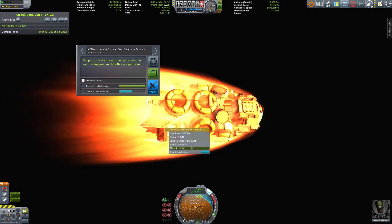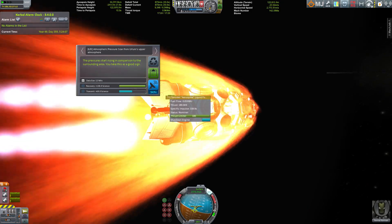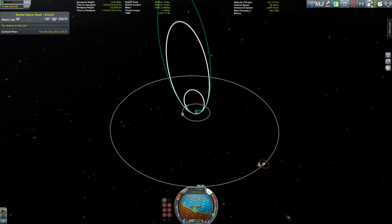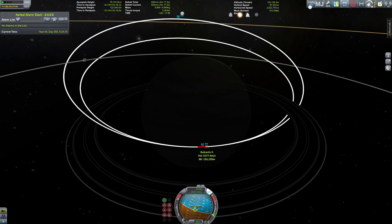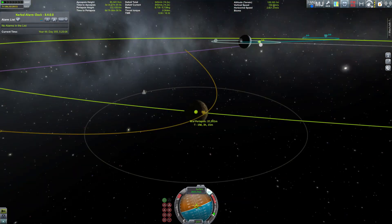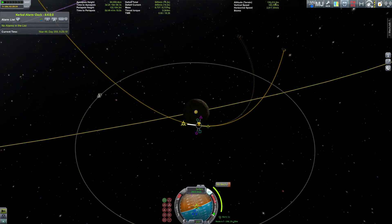We're back with the lander and this is a high-risk maneuver — I have no idea if I'm going to survive this. A pure bolt of fire across the night skies of Urlum. I'm firing my engines so I don't lose orbital height too much. There was an Aval encounter — maybe I can get that later. Once more, a big thrust-to-weight ratio comes in handy. I got science from the upper atmosphere. Thanks for watching, goodbye!